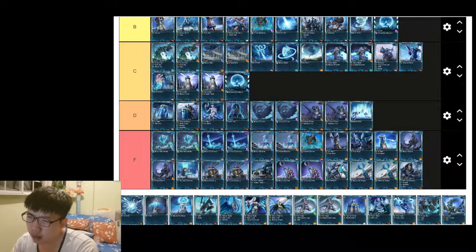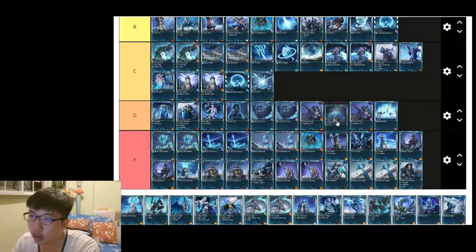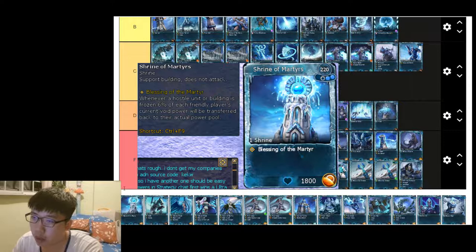Shattered Eyes is a very situational card but very useful — C tier. Shield Building is also situational; you might not even need it, but I've used it and it can be very useful.